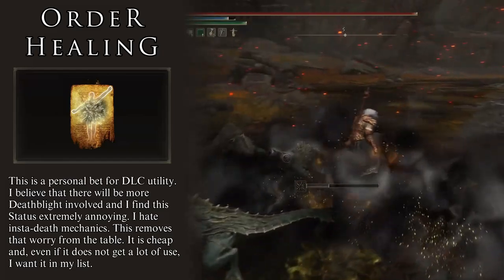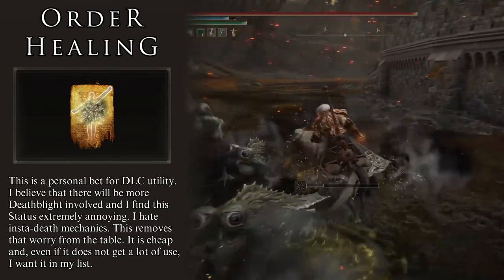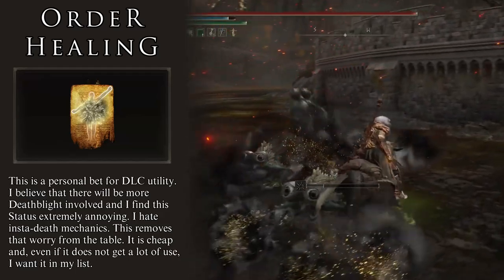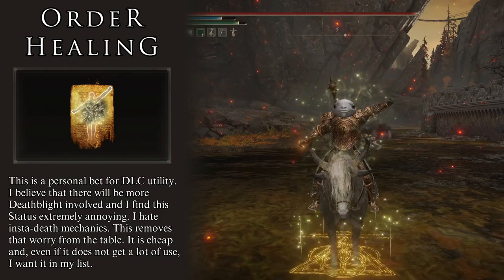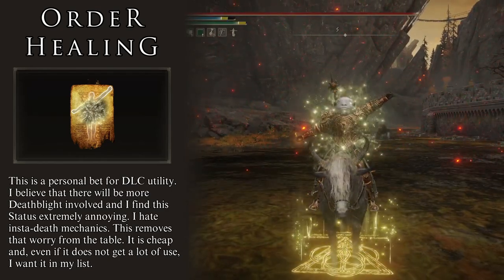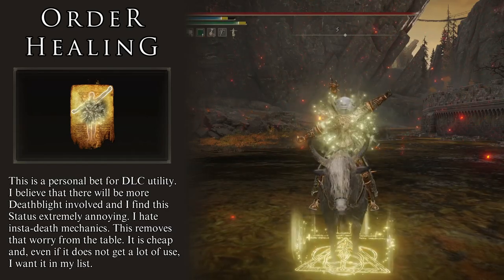I have a feeling that the DLC will bring a lot more Deathblight — more enemies or environments inflicting this status effect. Generally speaking, Deathblight was not a big threat in the main game, but I think we are overdue for a Deathblight swamp, so I choose to be ready. That is where Order Healing comes in: it is a fast, cheap way to get rid of all Deathblight buildup. If you are in the middle of battle or just finished fighting and are almost Deathblighted, this incantation removes the problem immediately. At first I was skeptical about this incantation, but after testing it against those giant worm humanoid enemies, it really makes my life so much easier — and that is what this build is about.